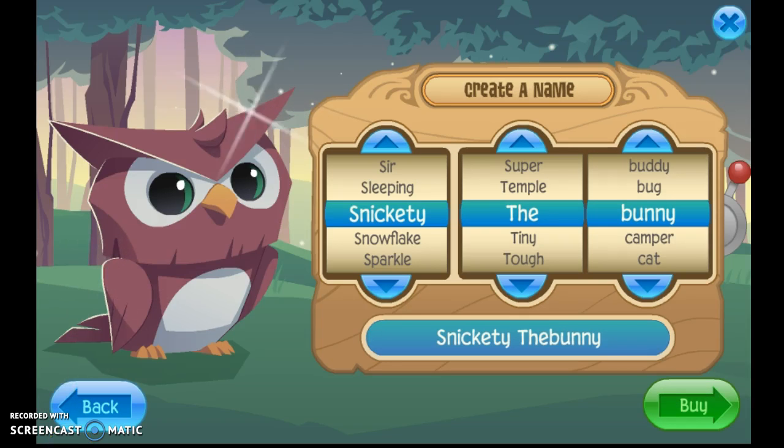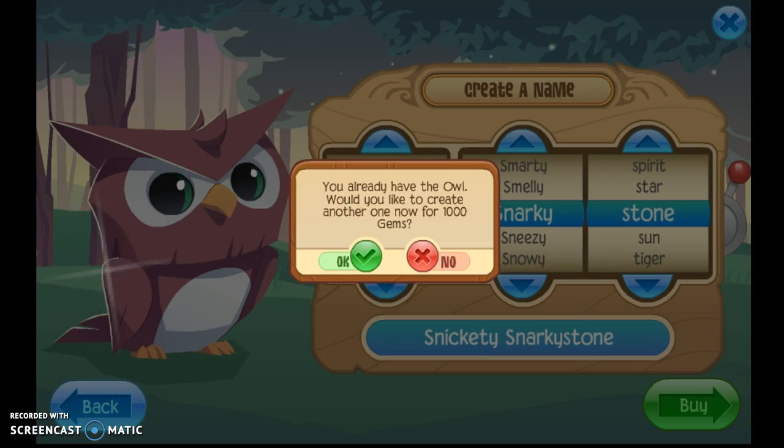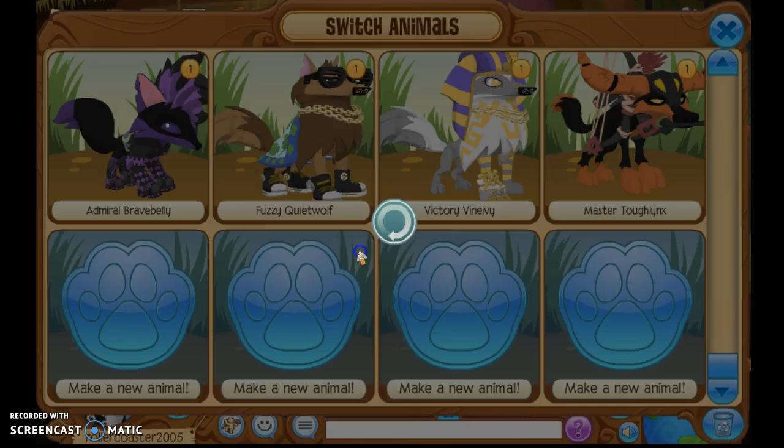Today I will be using an owl because that is also a great spy animal. The second step is coming up with a good name for your spy animal. That's a very sneaky and snazzy name — Snickety Snarky Stone. You already have the owl, would you like to create another one now for 1,000 gems? Okay!